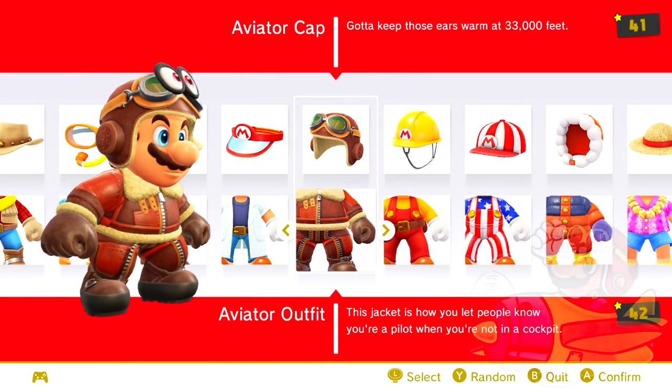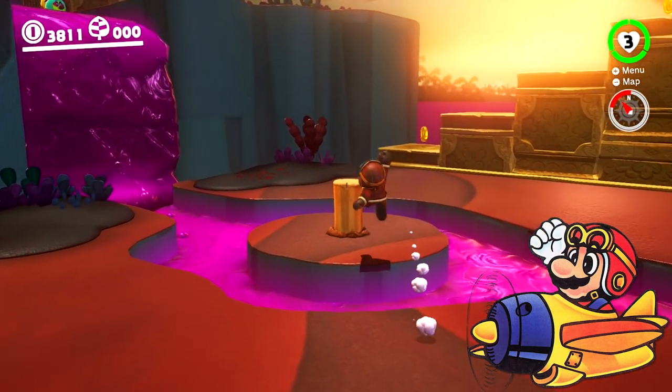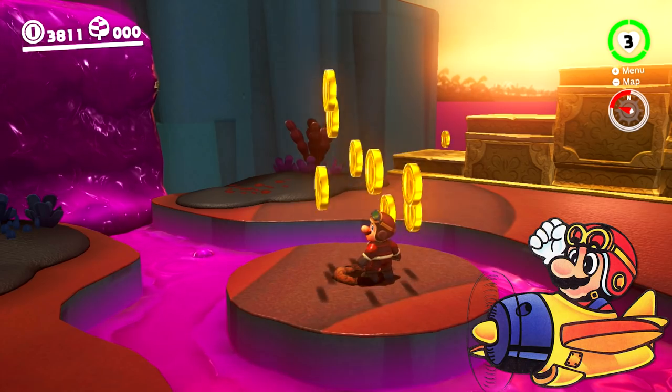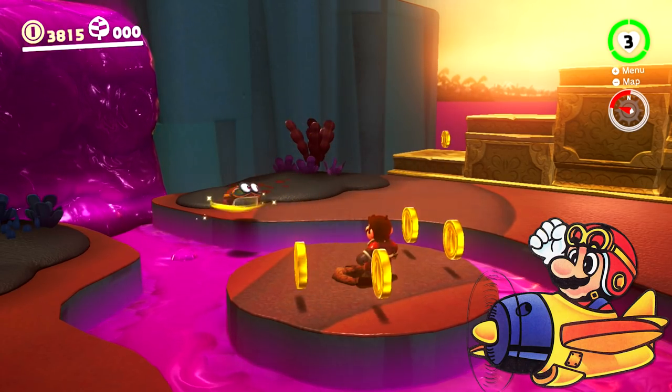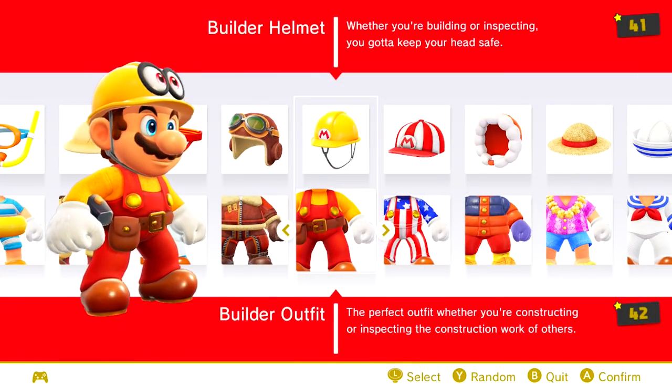Mario sports the pilot goggles when he's piloting the Sky Pop, an airplane from Super Mario Land for the Game Boy. Mario only wears the headgear in that game, however, making the aviator outfit an original to Super Mario Odyssey to complete the full outfit.